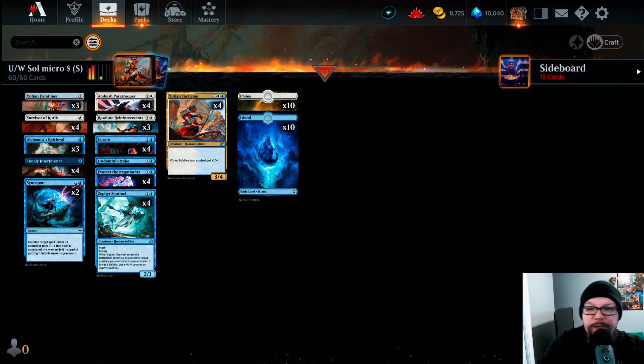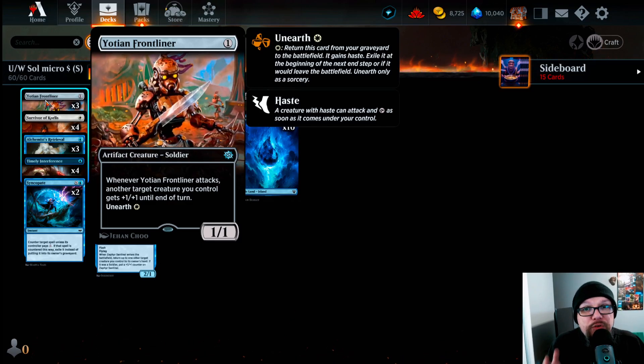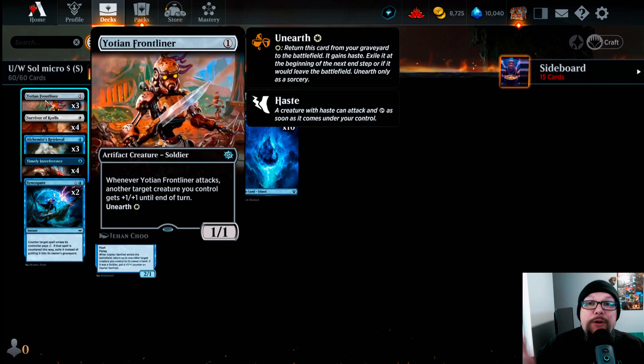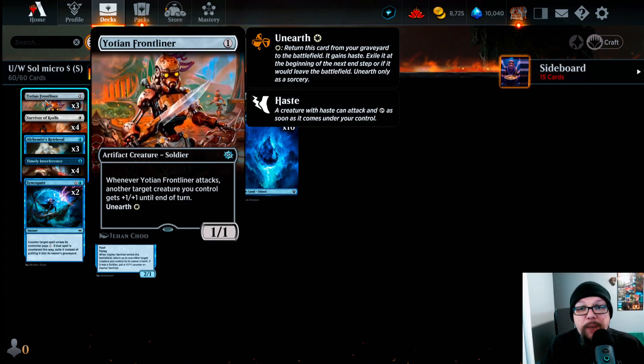Let's get started — we are doing micro budget Soldiers, blue-white Soldiers. It's got awesome synergies and is a very powerful potent card. For 10% of the cost of a Muriel, we're making a budget deck. Starting with Yoshen Frontliner — an artifact for one mana of any color. When it attacks, another target creature we control gets +1/+1 until end of turn. It also has Unearth: pay a white mana to bring it back, give it haste, attack, and pump another creature. At end of that turn it gets exiled. Yoshen Frontliner is a 10-cent card and we're playing three of them.